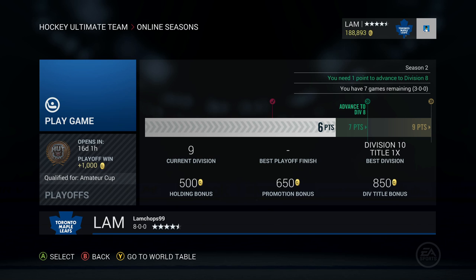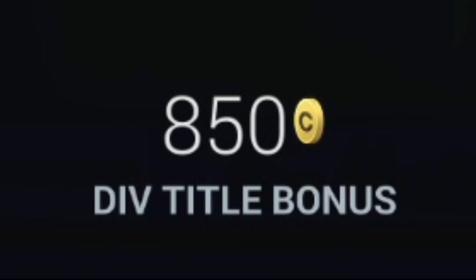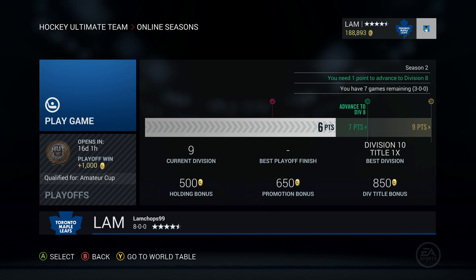A win will get you 2 points, an overtime or shootout loss will get you 1 point, and losing any game will get you 0 points. As you move up in your division, you will receive higher bonuses for holding your division, getting promoted, and getting the title. So try your best to get to division 1.